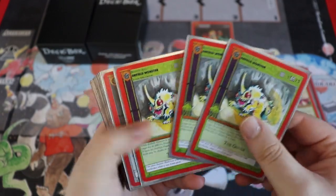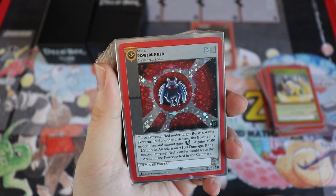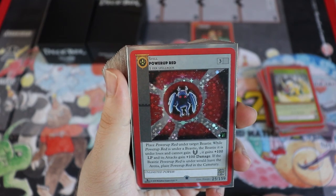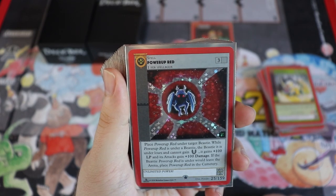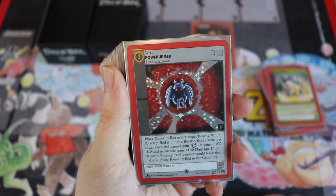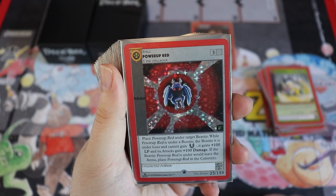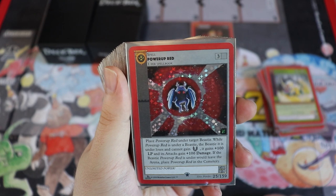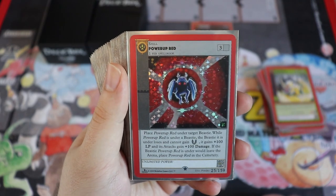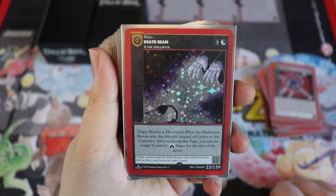Power Up Red is a card I put in every single deck. You can only have one per spell book — it costs three. Place it under a target beastie: that beastie gains plus 100 life and its attacks gain plus 100 damage. If the beastie would leave the arena, Power Up Red goes to the cemetery. Just put this on your Jersey Devil, who can't be killed in combat, and go to town.